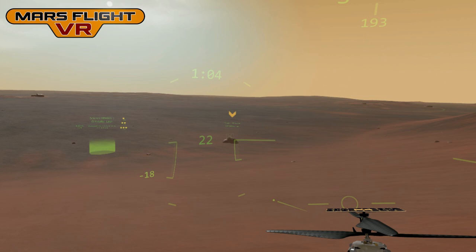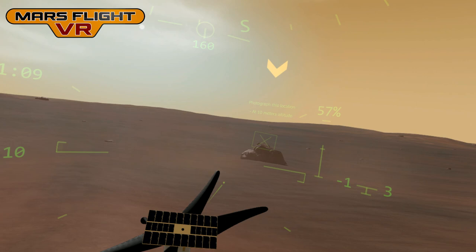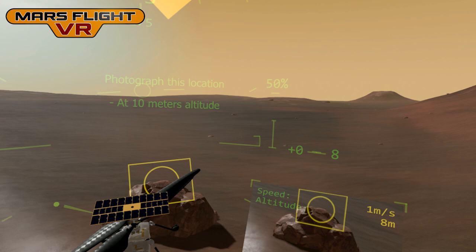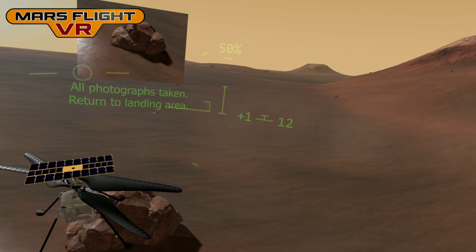The third target is down here — you can see the bouncing yellow chevron indicating where it is. This one has an extra parameter: as I get closer, the text says photograph this location at 10 meters altitude. Looking at the heads-up display, the altitude is on the right — we're currently at 7 meters, so I need to go up a little, then line up the camera as well. And there's a good photograph.